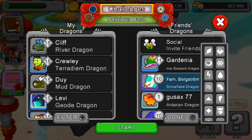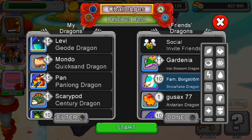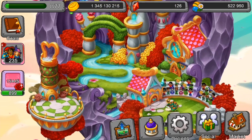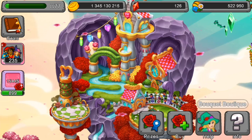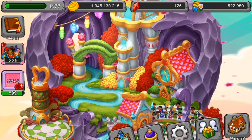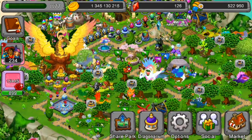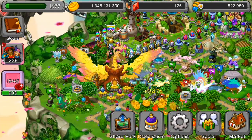Now let's use the scary pod — the center dragon. Now I'm going to buy all the dragons for the event, and I'm going to make a habitat for them.